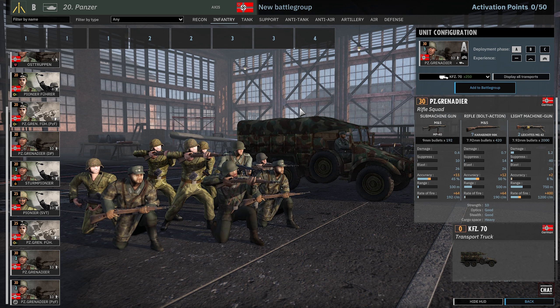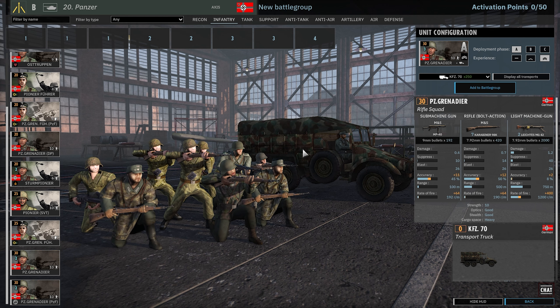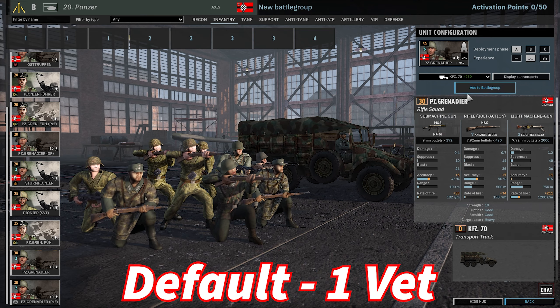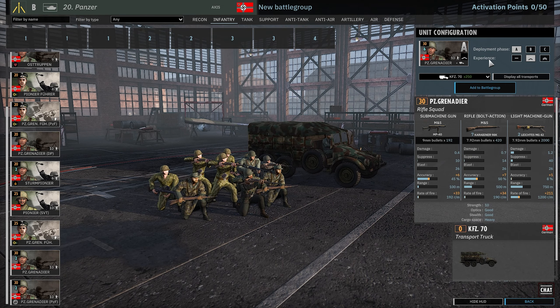One thing to point out: when you go to one vet, you lose availability. Your Panzergrenadiers go from nine availability to six, and if you double-vet them, they go all the way down to three. This is the balance — you want as much veterancy as possible because they're more effective, but if you bring them in at higher veterancies, you'll have far fewer of them. For some divisions this is okay because you have lots of slots and don't mind having fewer cards. But other divisions have very low numbers of activation tabs, and therefore they can't bring units in at higher veterancies because they don't have that much availability.